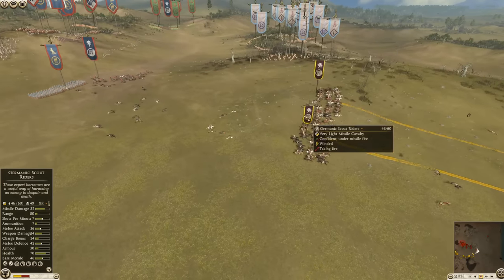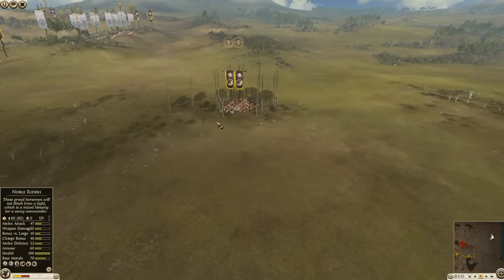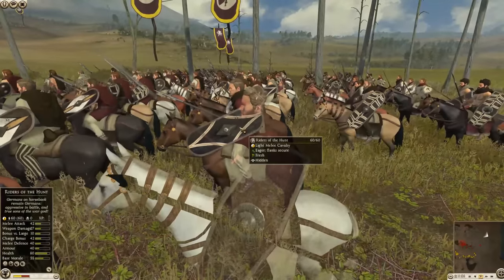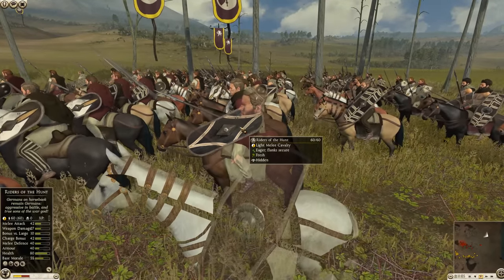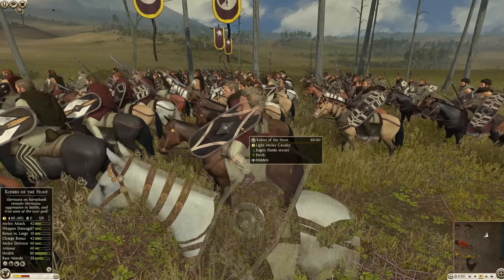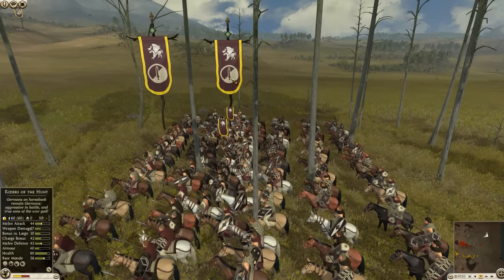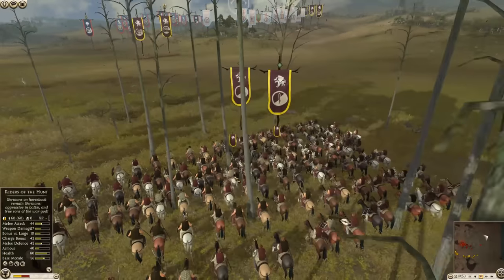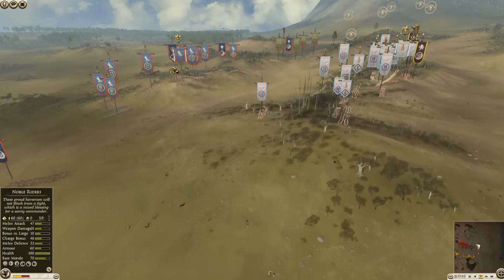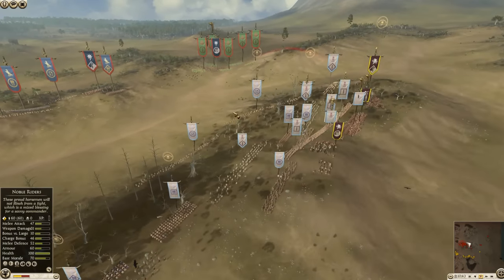That Scythian Horse Archer was getting butchered by the Scout Riders on the way back, though it did get some shots in. The two Riders of the Hunt are hitting out here — I haven't seen this unit in a long time. That is a crap load of melee attack for a Light Horse, with a brutal charge bonus and Frenzy Charge. It's a very capable Light Cavalry and going to be dangerous to almost all the Egyptian units if it gets into them without eating javelins.